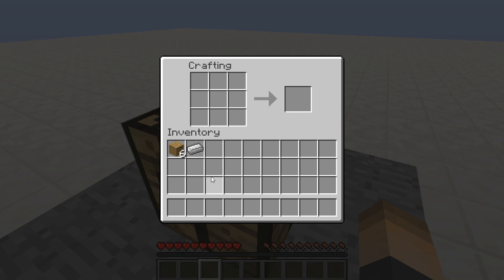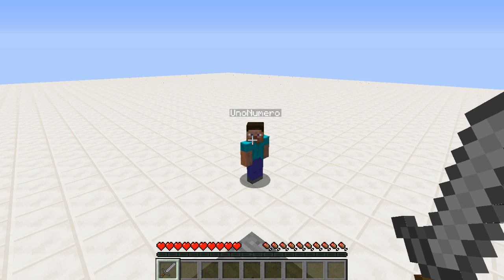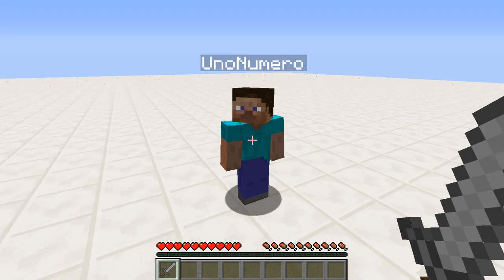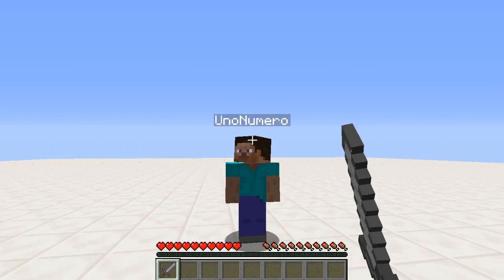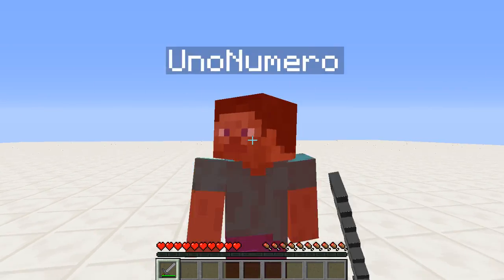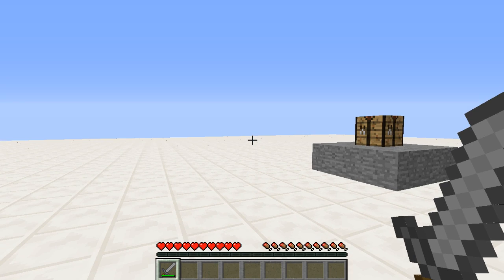Let's test out another thing that they disabled for this 1.9 plugin, which is the attack recharge. With the recharge disabled, your players can spam click like they used to be able to in 1.8. I've got my friend Uno Numero here and we're going to attempt to spam click against him. As you can see, it's already kind of working — and yeah, it definitely works.